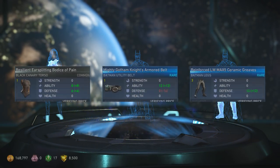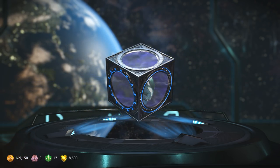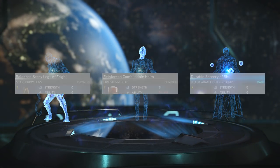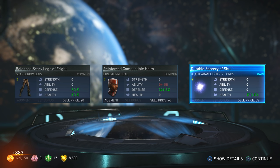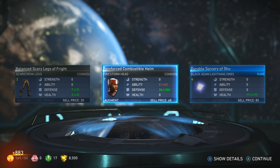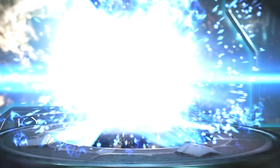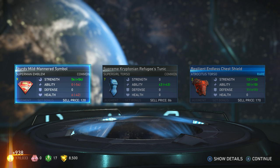Two rares — Batman stuff okay. Oh, I got a Black Adam accessory — the orbs around his trait! Cool. I only have the default ones, and I have a level 21 from story mode but I can't equip it because my Black Adam is like level six.